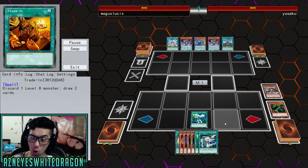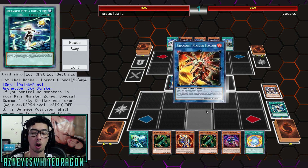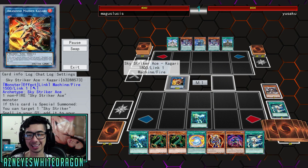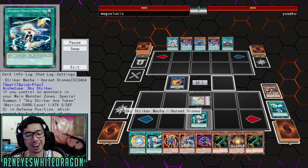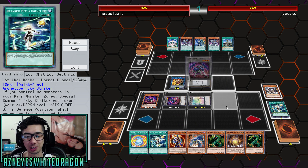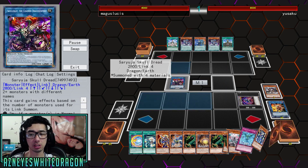We see the Trade-In activated. Thunder Dragon — he's playing the old school. Going for the Hornet Drones for free. Extra draw power. This card is so unfair — these should have been once per turn, let's admit that. But he's just going to get a bunch of tokens out. I'm going to go ahead and summon Suryuja. Who needs Pot of Greed? I mean, you can draw four cards and cycle through some of the ones.